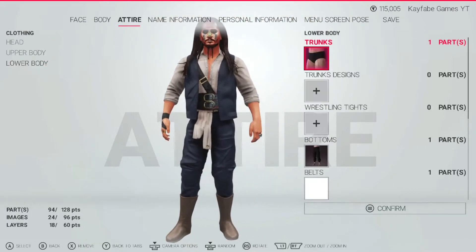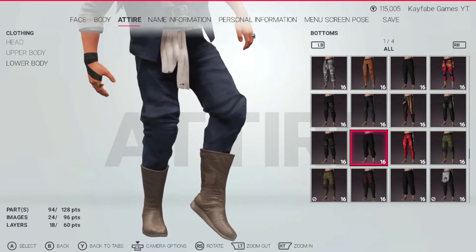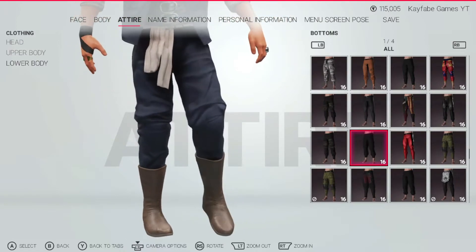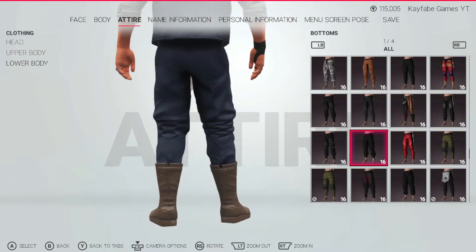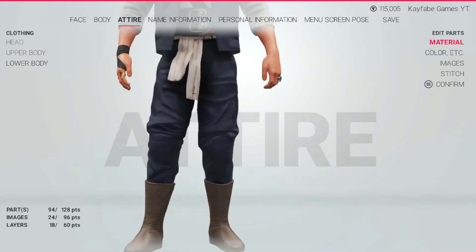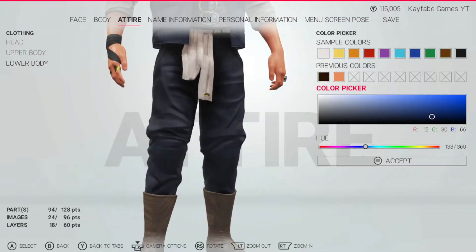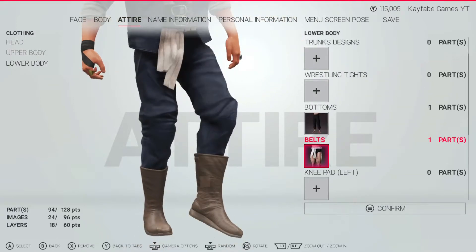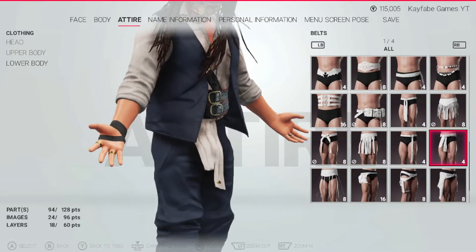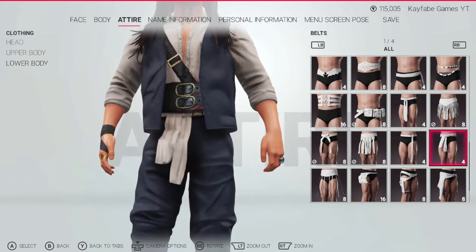Let's start with the lower body because it's quickest. Here are the specific bottoms that I used. Notice that the bottoms are almost high-water at the bottom. Here are the colors that I used: 15, 30, and 66. And then this belt — they kind of look like rags, so that's the reason that I chose them.